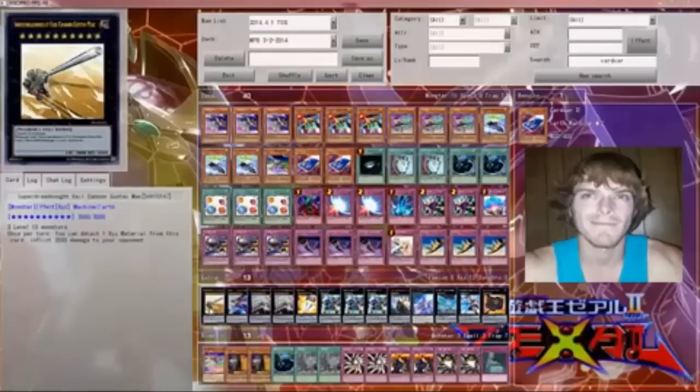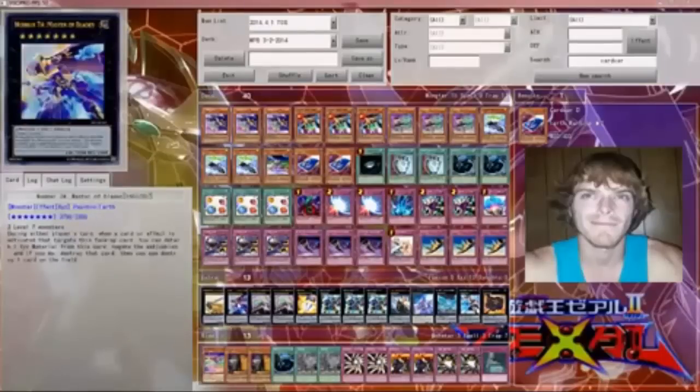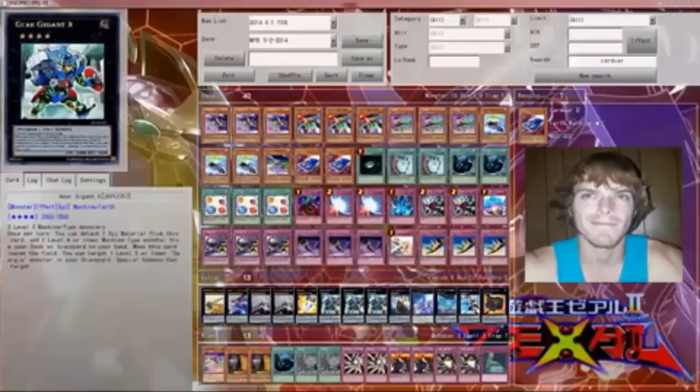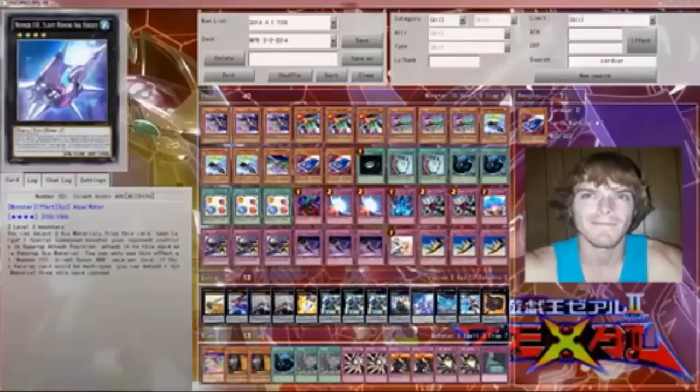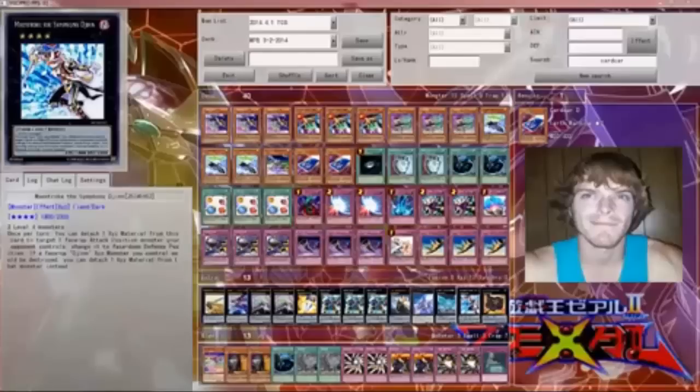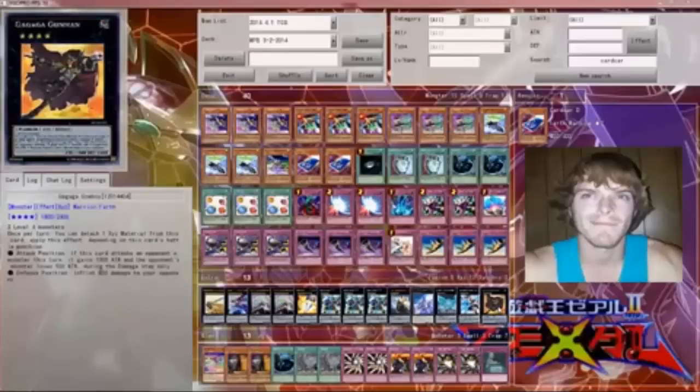For the extra deck, I run one Super Dreadnought, one Master of Blades, two Dracossack, one Big Eye, three Gear Gigant X, one Black Ship of Corn, one Silent Honor ARK, I want to run two Cowboy but I only have one right now, one Maestroke, and a Googly-Eyes Cowboy. I don't go into my extra deck much with this deck — I can probably play five rounds at locals and maybe XYZ twice because usually I just negate my opponents. Like against Fire Fist, it's just negate, negate, negate, and then I can just swing with 1800s and 1900s and not worry about XYZing, especially since everybody's side decking Black Horns now.